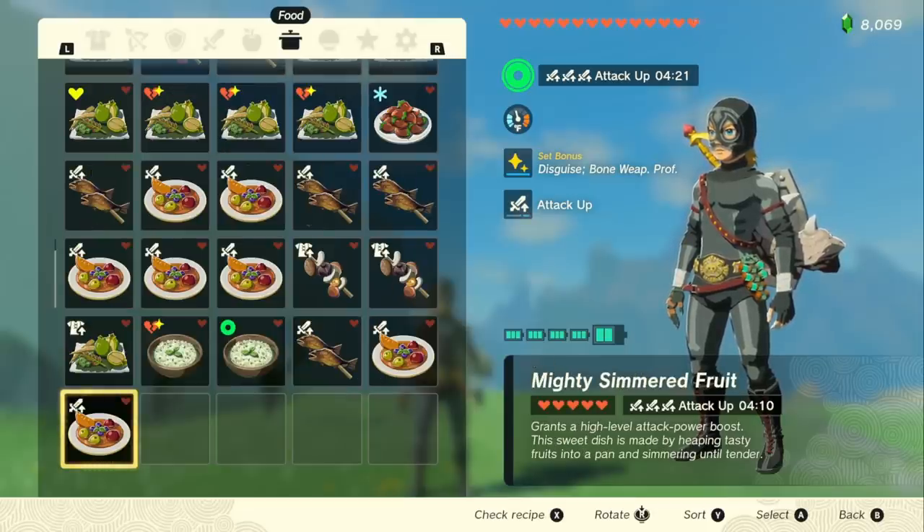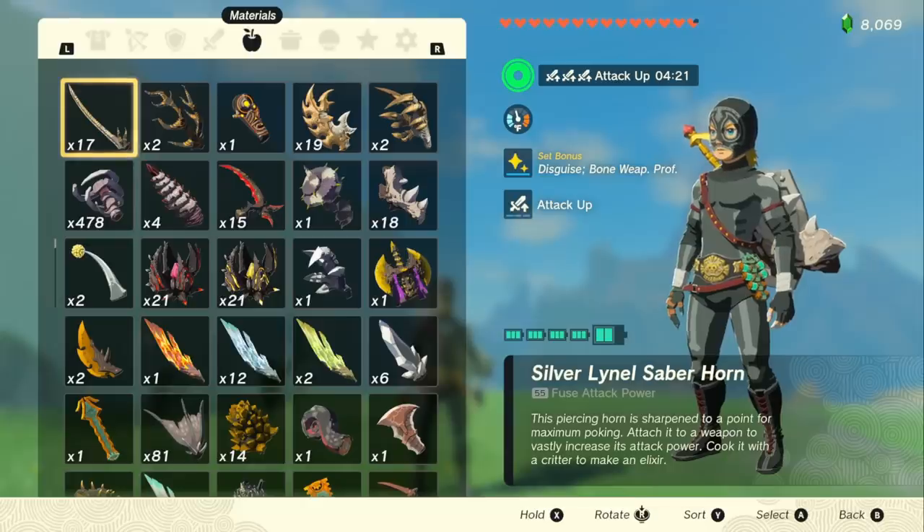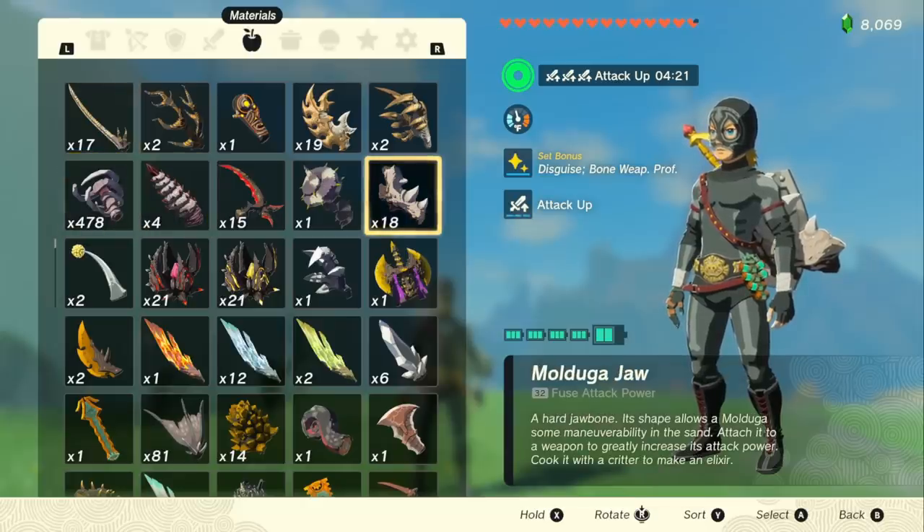Then we're also going to be using Mighty Bananas to get the Tier 3 Attack Up bonus. And instead of Silver Lynel Saber Horns, we're going to be using Mulduga Jaws because they have that bone type to them, which is going to allow us to get the set bonus from the Radiant Armor set and drastically increase our damage.